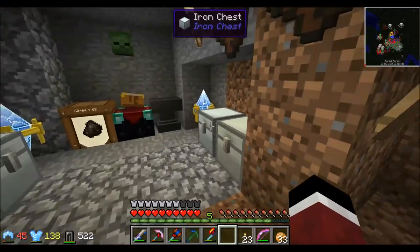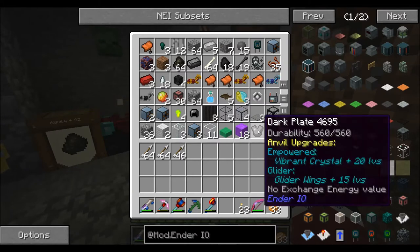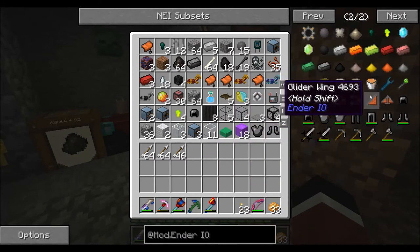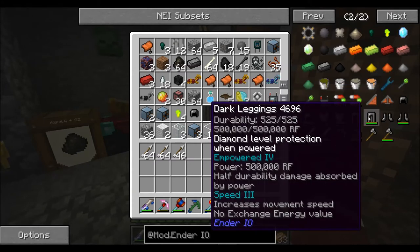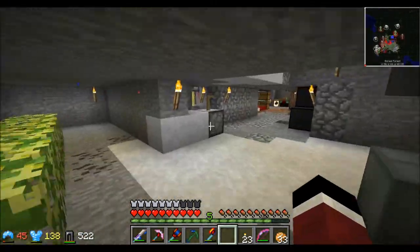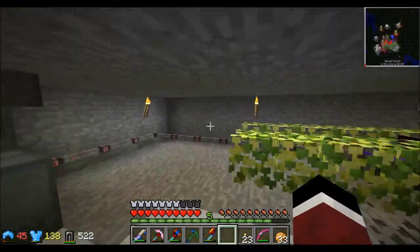Depending on what you want, you can put different upgrades on each piece. The chestplate tooltip shows a glider option, but I don't really need glider wings since I can fly. The legs, on the other hand, give you speed — you can put a potion of swiftness on there, which is why I'm able to move around pretty quickly.